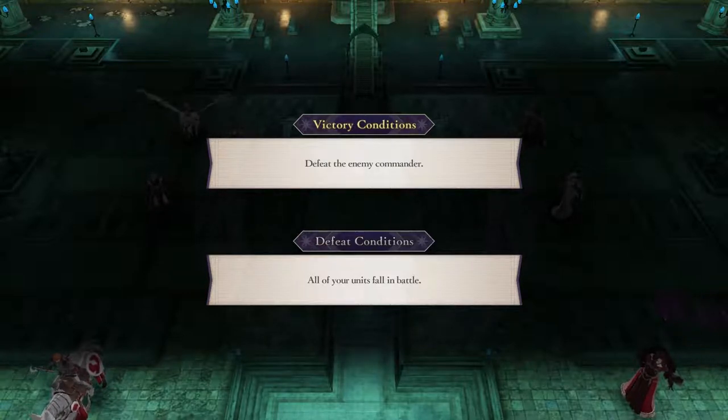But long story short, you've got a lot of units. If you absolutely need to, and you're at that point in the game, make a beeline to the enemy commander.